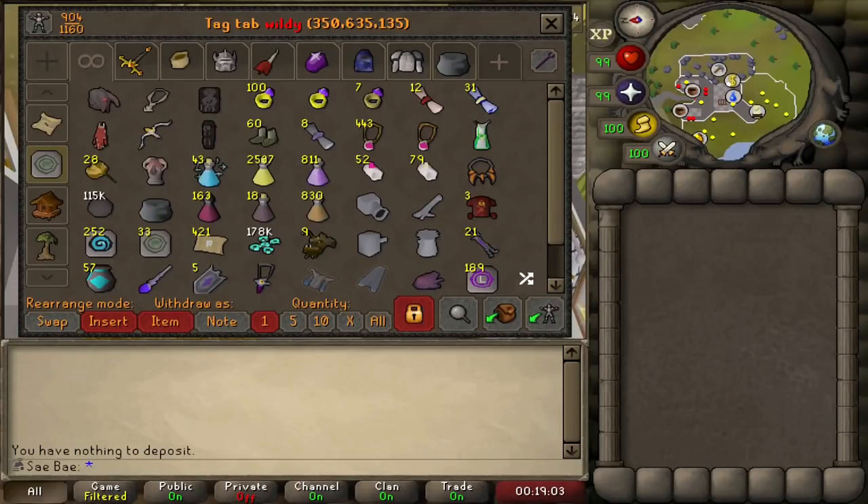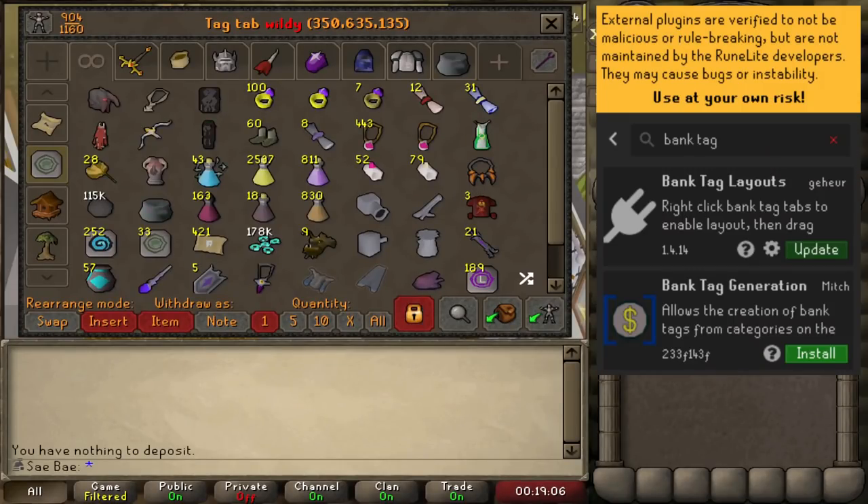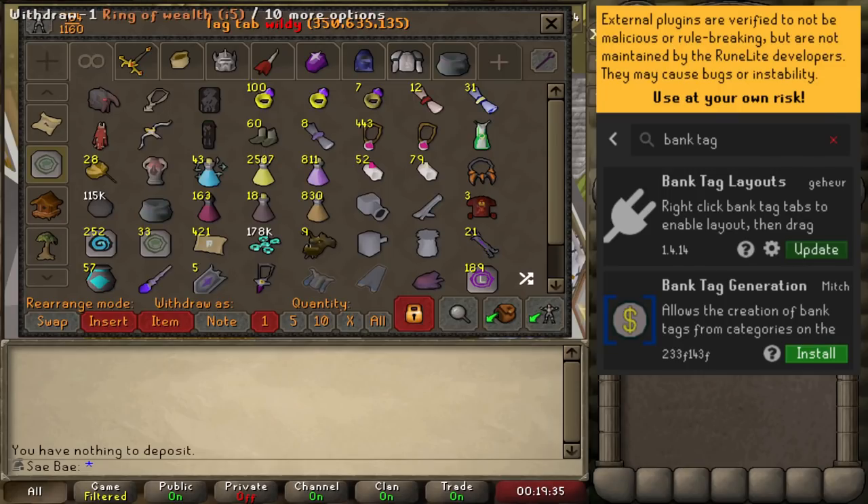This is how my bank tag layout looks. If you are unfamiliar with bank tag layouts, get it on Runelite. If you don't use Runelite, use Runelite. Scroll down in the settings until you see Plugin Hub. Click on the Plugin Hub. All of the plugins on Plugin Hub are confirmed to be safe by Runelite — they just may have some bugs, which is why they're on the Plugin Hub rather than the official list. So get bank tag layouts, and this is how I personally set up my Wilderness Slayer tab.